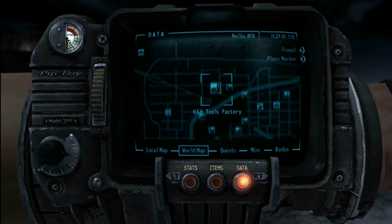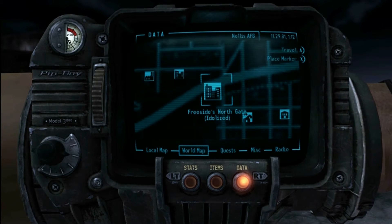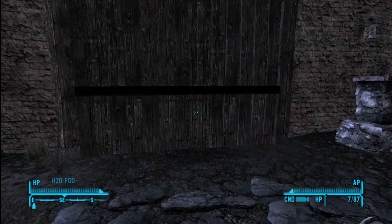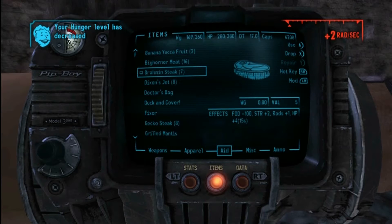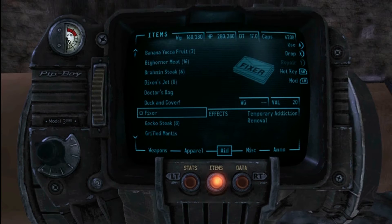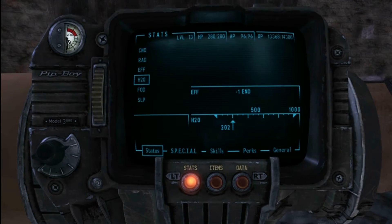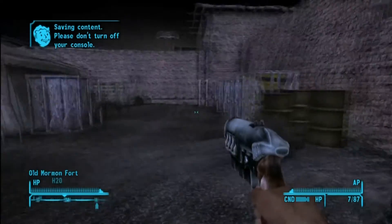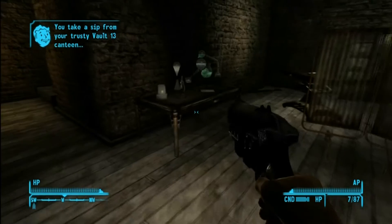We're going to go to the north side gate of Freeside and head to the Old Mormon Fort. Just head over to this corner and the snow globe is going to be upstairs.